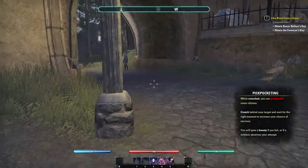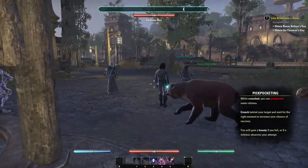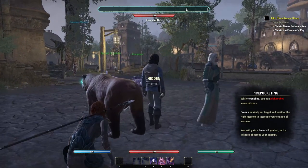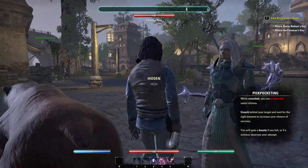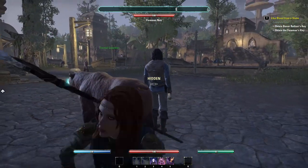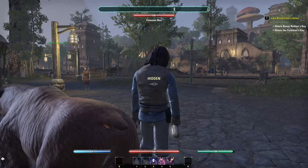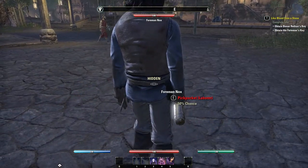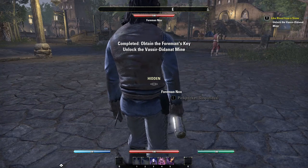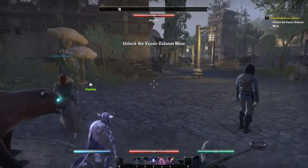To obtain the foreman's key, you have to enter sneak mode and go behind the foreman like the other people are doing here. Go close to him and press the button when it tells you you can press it. Like here I go close to him and it says picking the pocket and I pick the pocket to get the key. So that's how you can get the foreman's key.